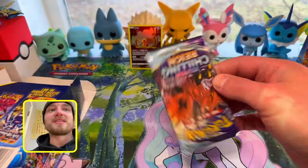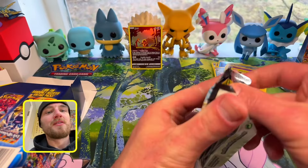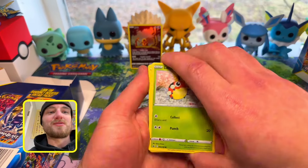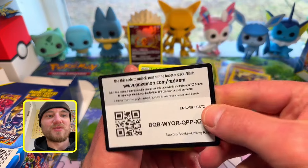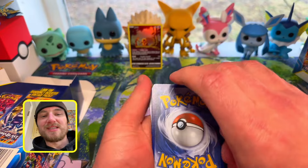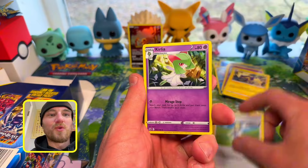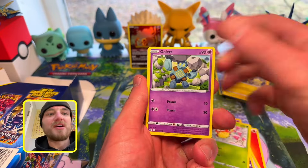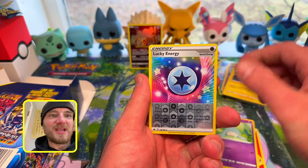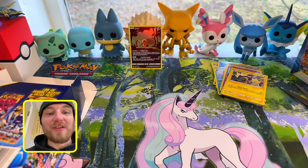Last pack for the first box — Chilling Reign. Can we get Moltres? See how that opened? I think these are resealed packs — can't trust these things sometimes. Fighting. Can we get Zacian or the Moltres? Castform, Hatena, Lucky Energy, Walrein. One trainer gallery hit.